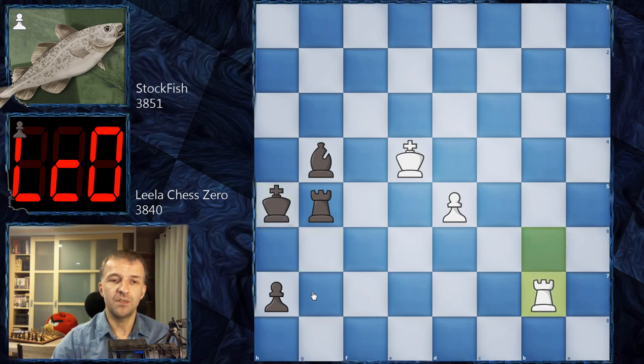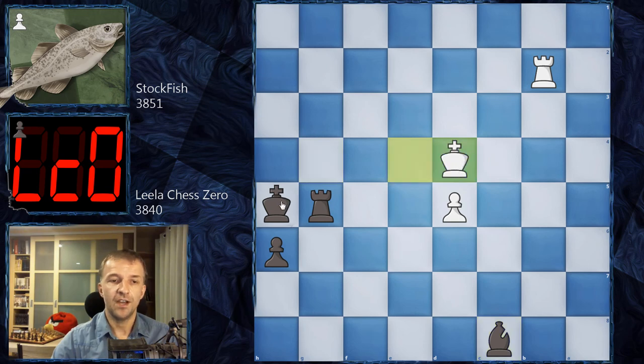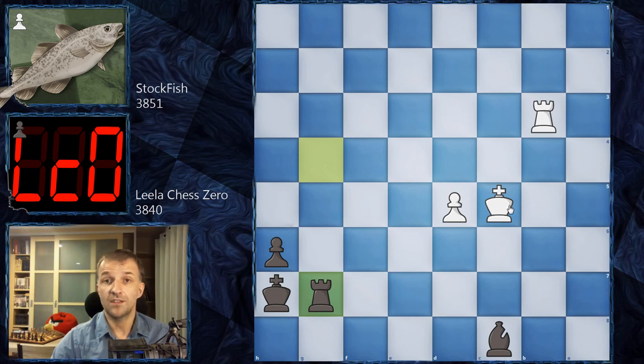We have Rb6, and now Bg4. Ke5, and now Rf5, picking up another pawn. Ke4, and Rg5 — only one pawn left. Rb7 check, Kg6, Rb6, Kh5. Rb7, and now h6 — moving the pawn. Rb2, trying to stop it from the front. We have Bc8, and now Kd4. Kg6, making way for this pawn — and the pawn simply goes to win the game.